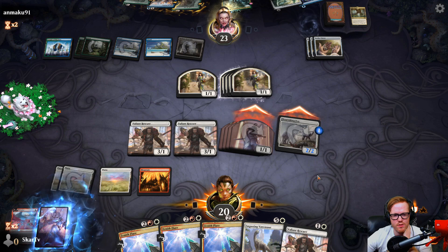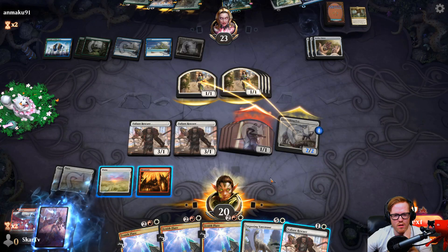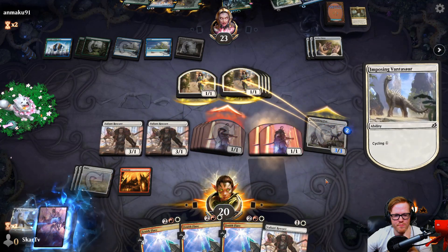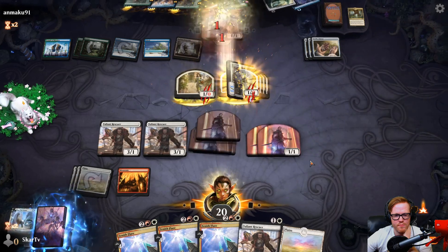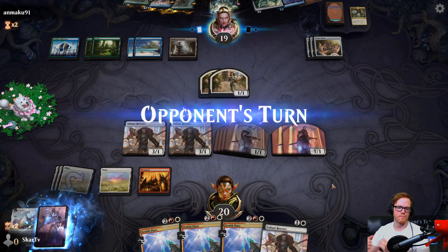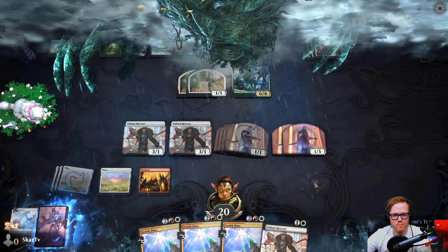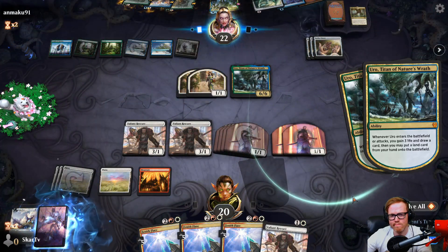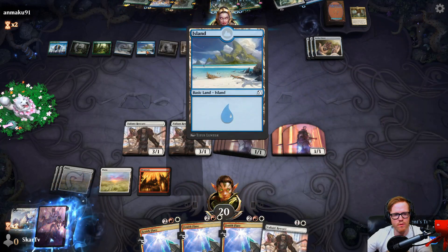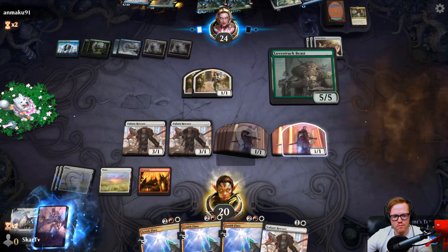You can block as many as you want into the Flourishing Fox. Order of blockers — all into the fox. Interesting. I will eventually get to the point where I have too many creatures. He's a bunch of 1/4s. He's not gonna tap out — that's the thing.